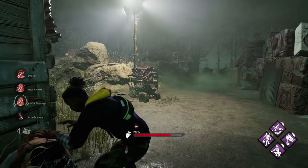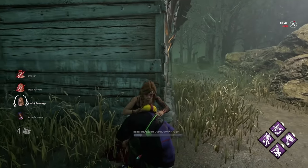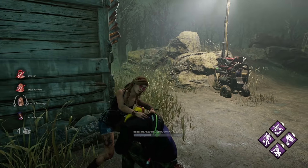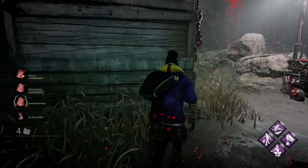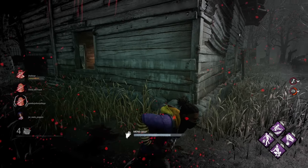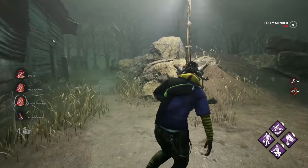You can heal injured survivors by walking up to them and holding the button, just like you do with generators. There are also various ways to be healed through items and abilities. You will still get skill checks during this process, and if you miss one you will stop the heal and the killer will be notified of your location. Some killers and interactions will require you to mend — you'll see a yellow HP bar above your name, and if you don't mend yourself in time you will fall to the ground.